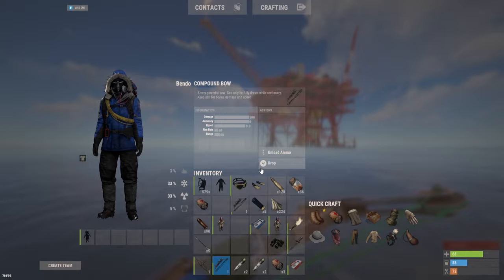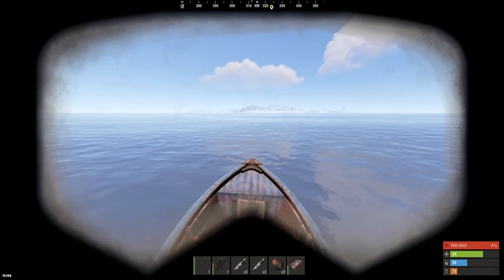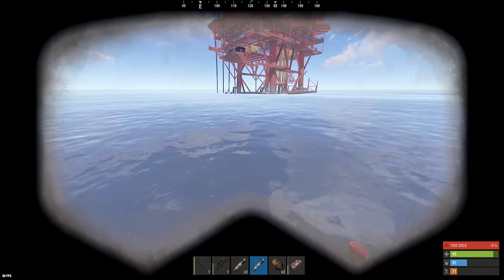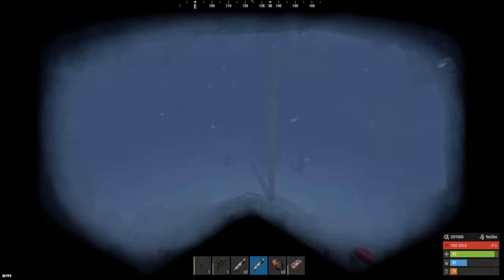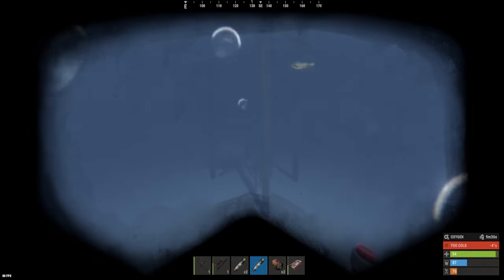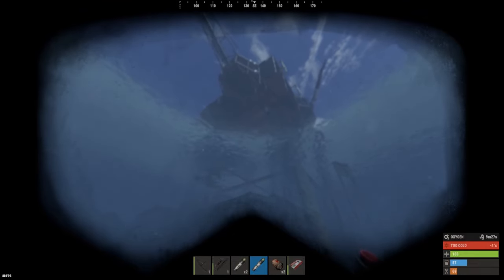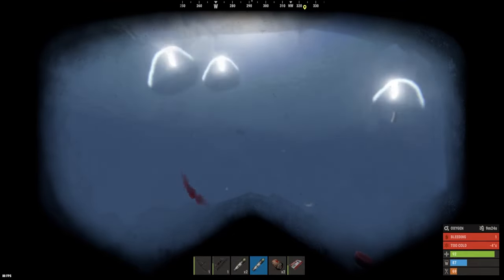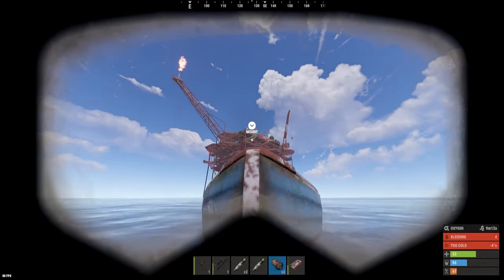One scientist ran back up so I'm going to re-aggro him by swimming under the rig — but I'll heal up a bit first. When you swim close like this the scientist will try to run and shoot you. Keep in mind he can't kill you in the water. I re-aggro'd him just by going close. I think he's done shooting now.